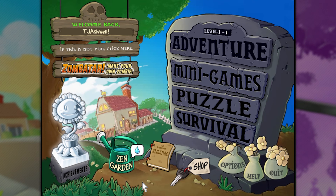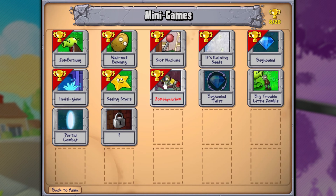Hey, what's up everyone, and once again welcome back to Plants vs. Zombies. Last time we continued working our way through some mini-games, and this time we're going to be continuing to do that. We're going to save the Zen Garden for the end because we know that all we have in there right now is marigolds.